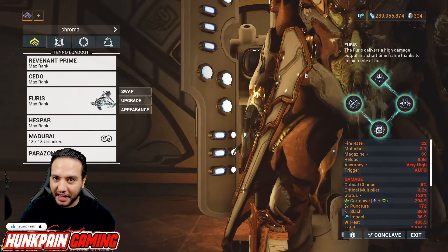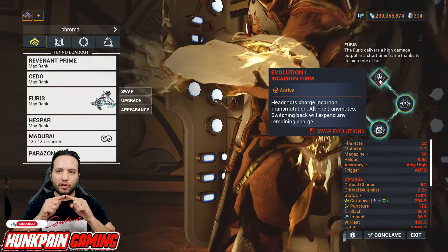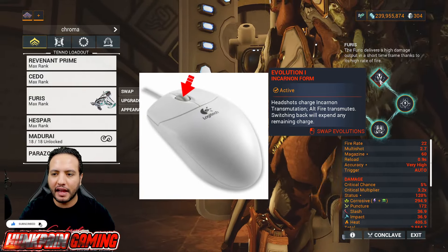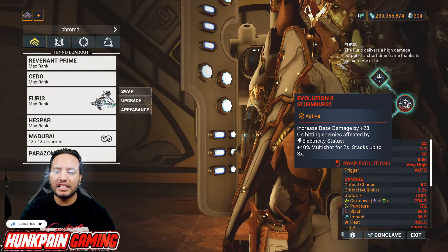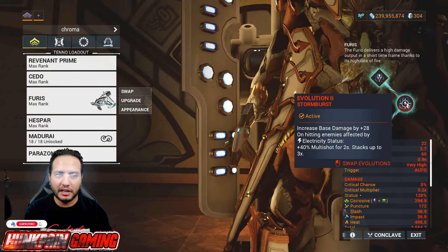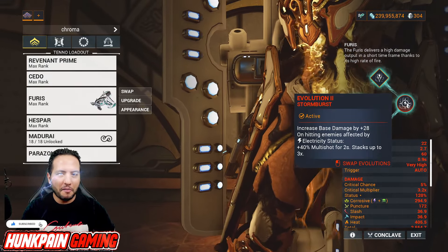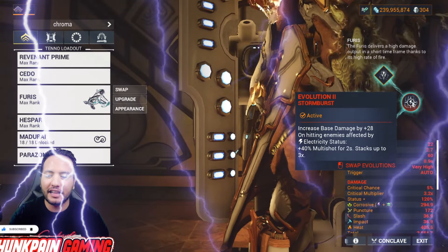We started the build with the Incarnon Evolutions. Evolution 1: headshots will fill the Incarnon meter, and hitting the button on the mouse wheel to perform a heavy attack will activate the Incarnon form. Evolution 2: increase base damage by 28 on hitting enemies affected by electricity status. It doesn't matter where you get the electricity status — vault or modding a primary weapon with electricity. But in our case, I cooked something really cool for you and you will like it.